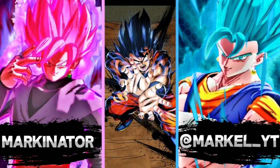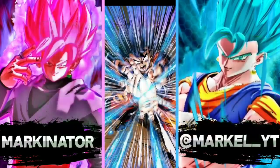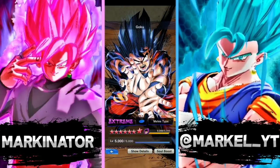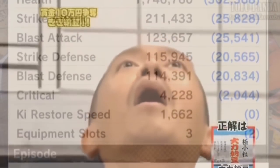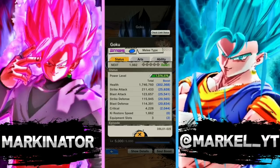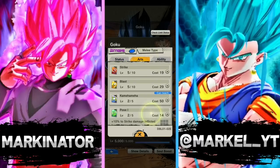Today we're taking a look at Extreme Goku — the original one, the one that everyone got on their first tutorial summon. His strike attack is over 200,000. I was not expecting that for an EX this old. He came out when the game was released, like the first character they created. His strike attack is over 200k — that's ridiculous.